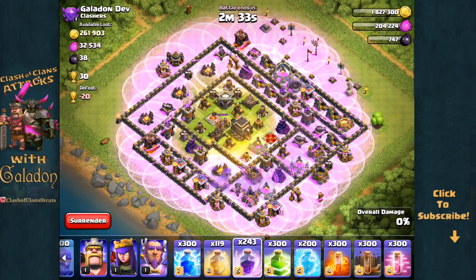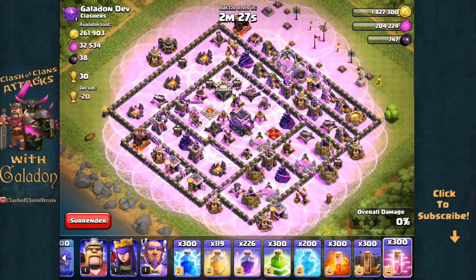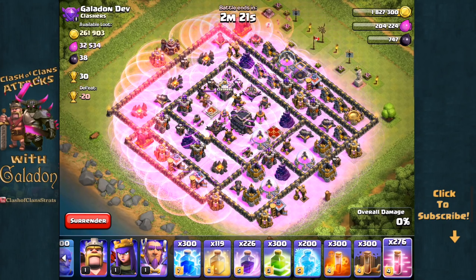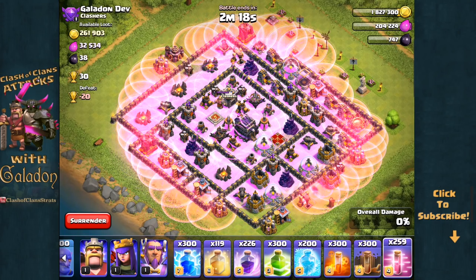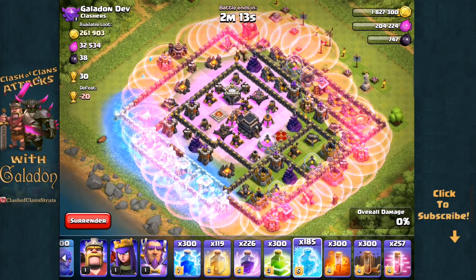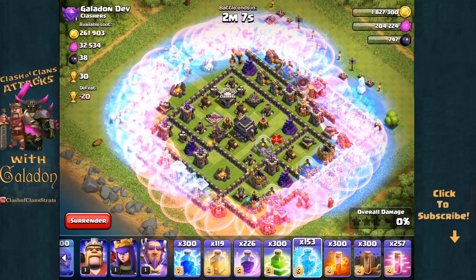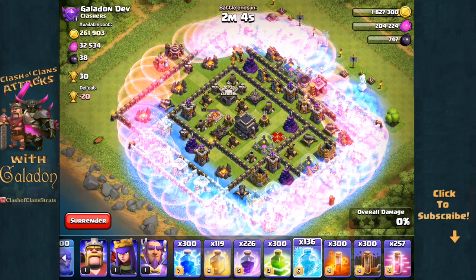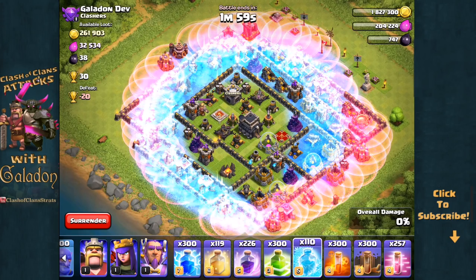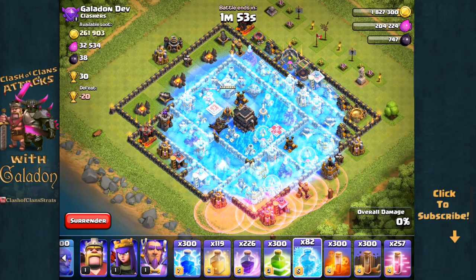I've let the heal spells expire and I'm letting the rage spells expire. So maybe these Hog Riders need some other sort of help besides heal or rage. Maybe haste? Haste might work — we'll get them through the village a little more quickly. Haste looks kind of cool as well, but they don't last very long and really aren't doing a whole lot to help out the Hogs. So freeze — we will freeze the village so there can't be any damage done to the Hog Riders. But that's not going to stop the bombs. The freezes are expiring faster than I can deploy them, though they are kind of cool as I go for the full spiral down to the center, covering the Town Hall finally with the freeze spells.